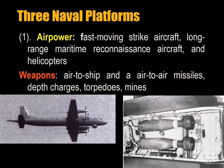There are three key platforms of modern naval warfare. All naval weapons systems have a nuclear equivalent. The first platform is air power in the form of fast-moving strike aircraft, long-range maritime reconnaissance aircraft, and helicopters. Weapons include surface-to-air missiles with ranges of 10 to 100 kilometers, and air-to-air missiles from other aircraft with ranges of up to 200 kilometers.